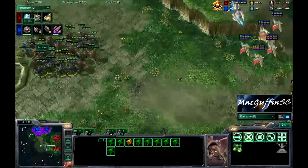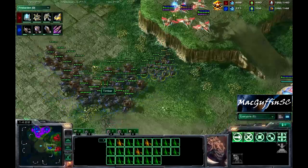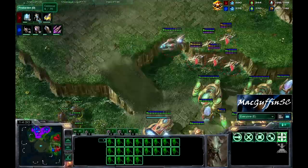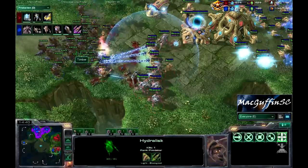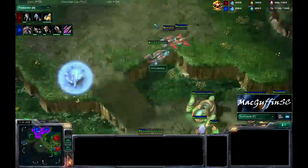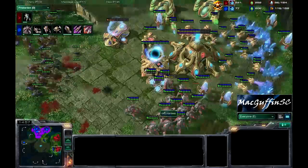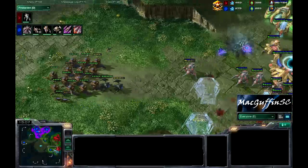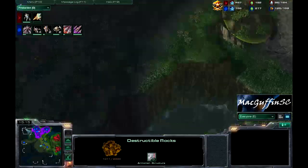We have a group of Roach and Hydralisks for Leenok, but Naniwa has the Gateway-Stargate army. With the Graviton Beam he could take out quite a few Hydralisks. But now we have reinforcements from the Zerg and his army is starting to look quite scary — of course those Colossi won't be out for a little while, another 70 seconds before the first one is out and no Thermal Lance yet. These Hydralisks are shredding those Gateway units. Leenok's Infestors are complete and he's getting a third expansion. The Forge is going down and his army has a 20 supply lead.